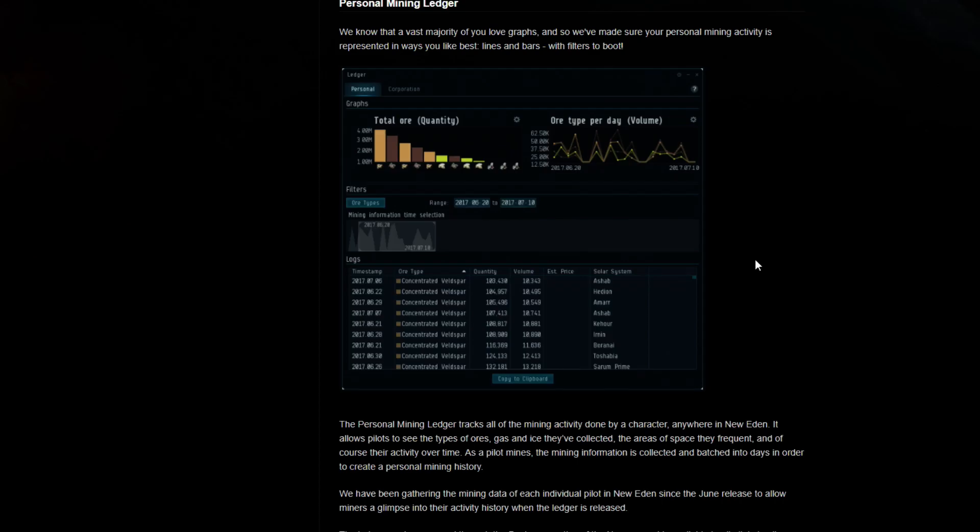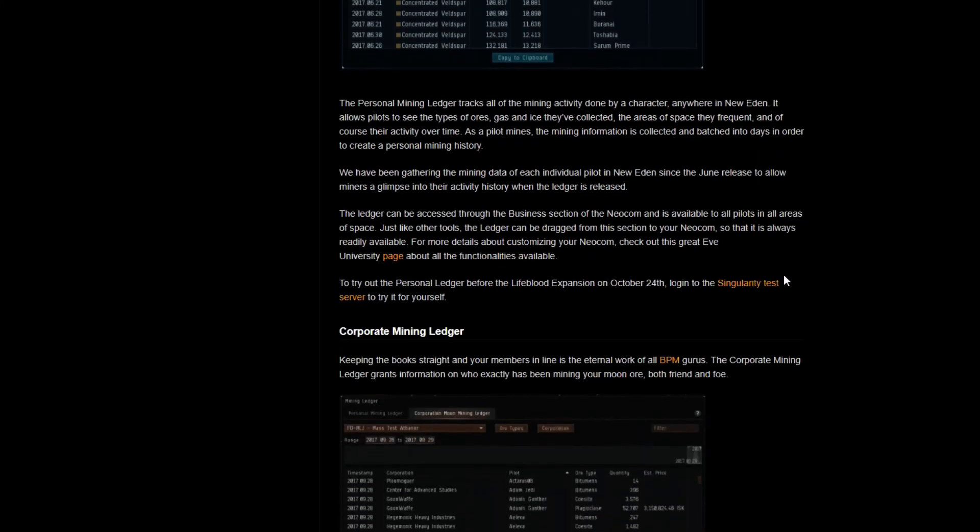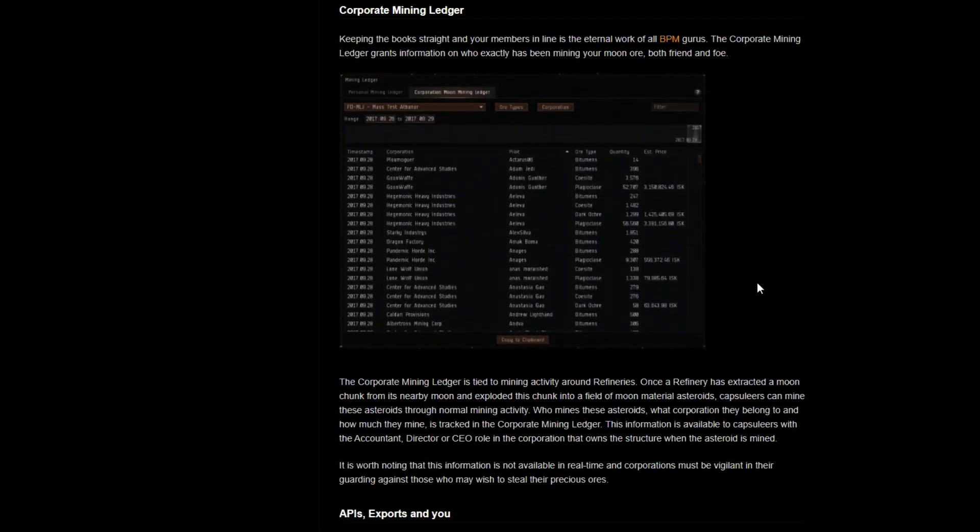but also for longer periods of several months, I think it could work as a bit of a hook to help them stay motivated - to see what they've been doing, maybe watch their efficiency increase as they go from a Venture to maybe a mining barge and eventually to the Orca. I think that's some pretty good stuff. More information is always better. The big one of course is the corporate mining ledger.